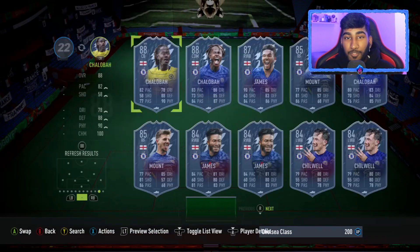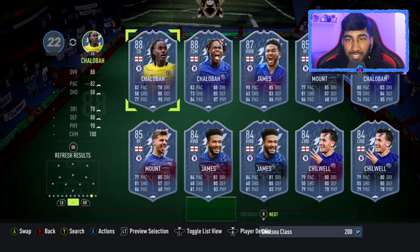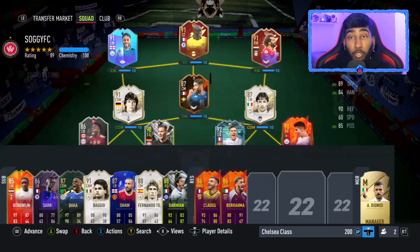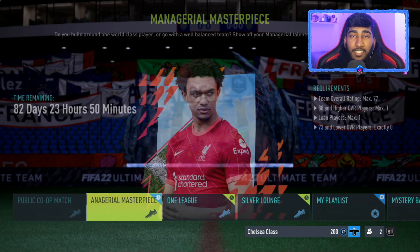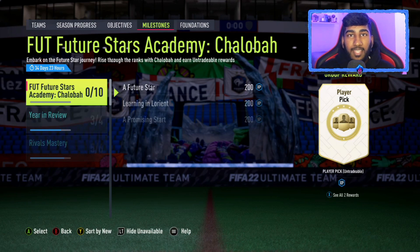Don't pick the center back card — whatever you do, don't pick it. Pick the CDM. Even though the CDM isn't the greatest, it's definitely better than the center back. You could probably play him at center back on seven chem, but definitely pick the CDM if you're going for one of them. That's going to be the end of the video guys — hopefully you enjoyed it. Make sure to drop a like and subscribe if you are new, and I will see you guys in the next video.